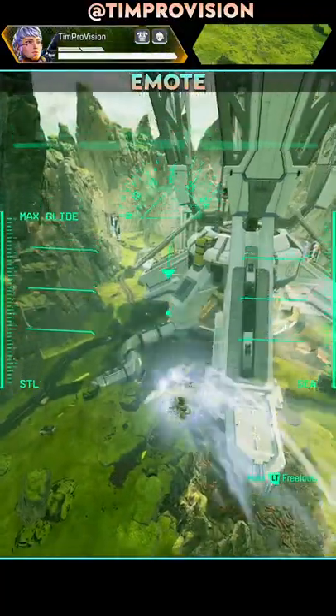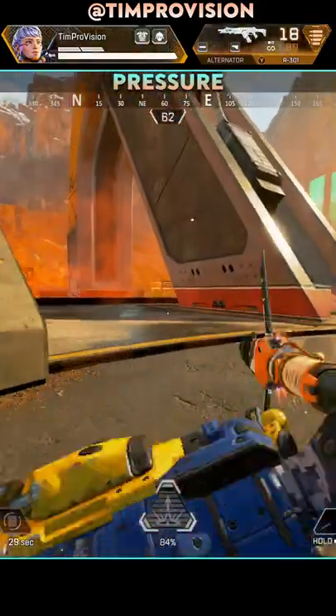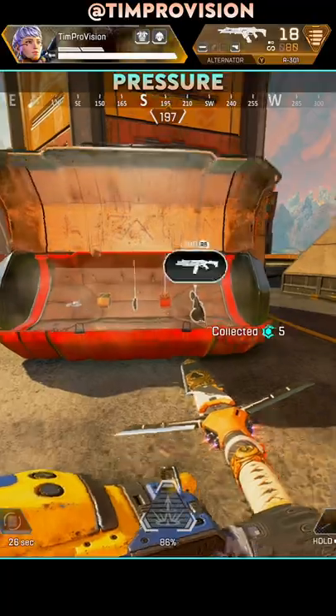When redeploying with the Skyward Dive, use an emote if you have it to better evade enemy fire. As soon as you hit and release Valkyrie's tactical, you can move around. You don't need to wait for the missiles to fully launch, and this is great to reposition while also applying some pressure.